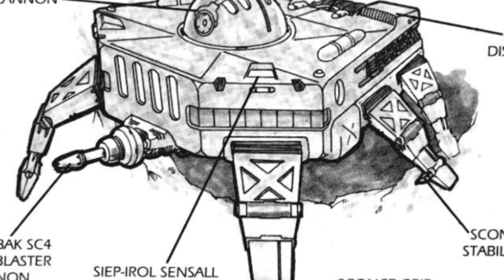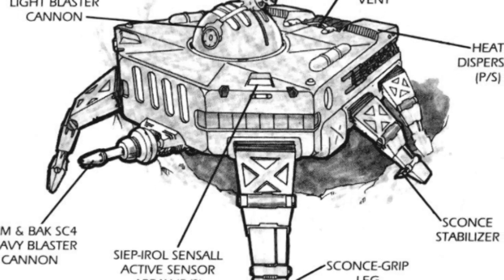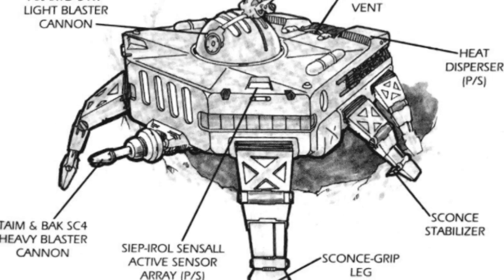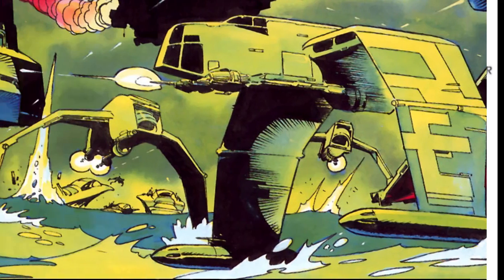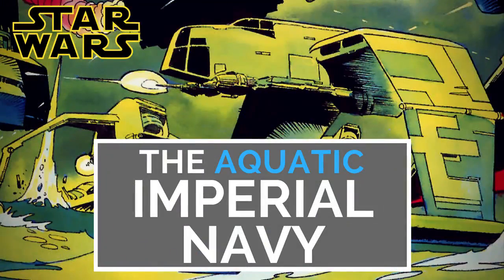The navy also used various other types of submarines, including a deep-sea variant called the Explorer Submersible. They also had a few ships used primarily as surface vessels, including the Light Assault Wave Walker, the Amphibian Assault Boat, and various other technologies. What I've mentioned isn't a comprehensive survey of the Imperial aquatic navy, but the answer is obviously very clear — yes, the Empire could operate on the seas, and I'm sure they could do so quite fearsomely.